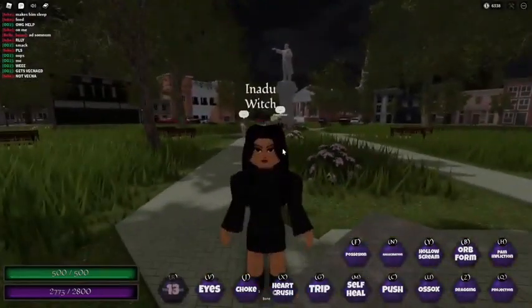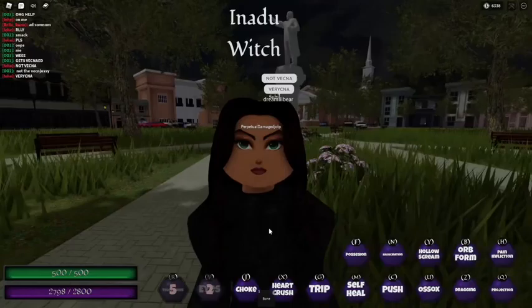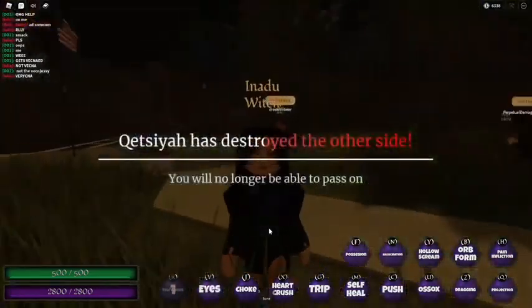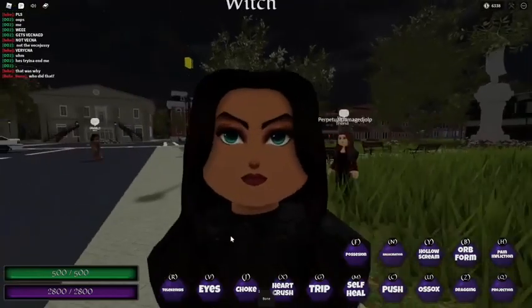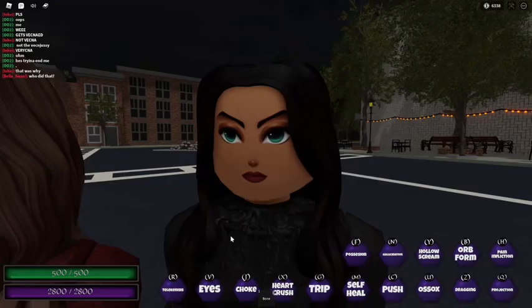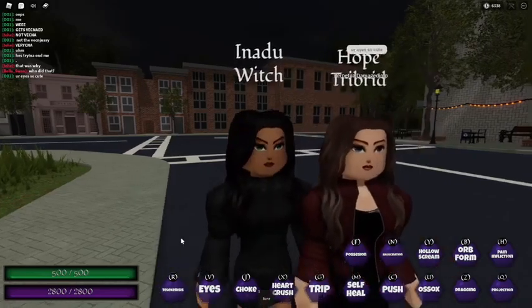Next is her eyes. She has brown eyes by default, but if you click V her eyes turn blue, which are the Hollow's eyes. As you can see it's like a blue sign color and she looks very pretty — kind of like Hope's eyes.